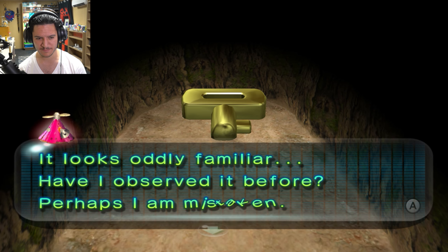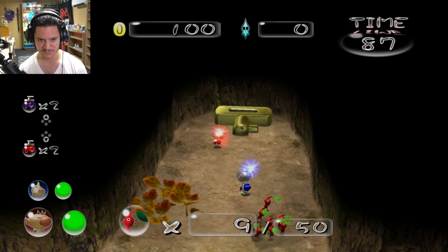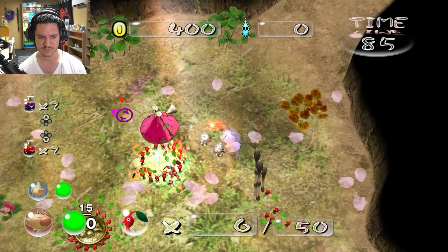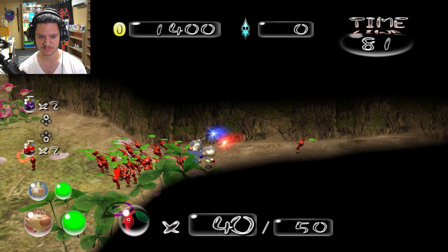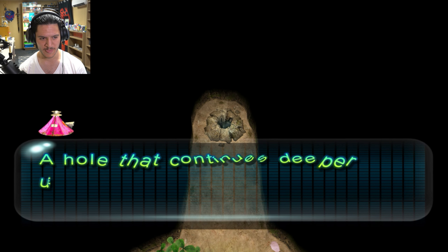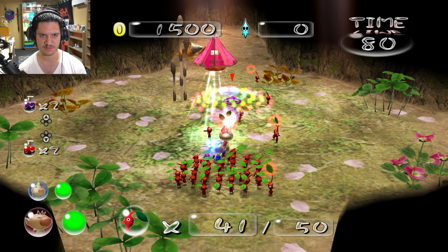Perhaps I am mistaken. It seems this treasure detects geomagnetic fields and must have some geological effect. I like fame, fortune, and glory. A hole that continues deeper underground has opened — journey deeper for more treasures. Sounds good to me. I might as well grab you. Can I keep going without having to recollect all my Pikmin? I think I can — just like any old sub-level.